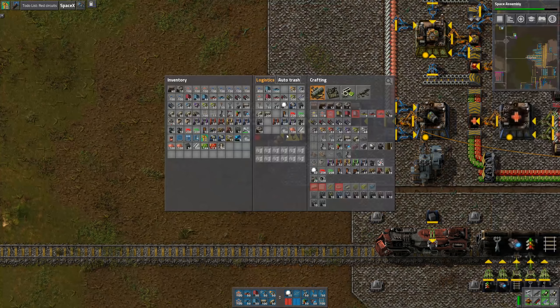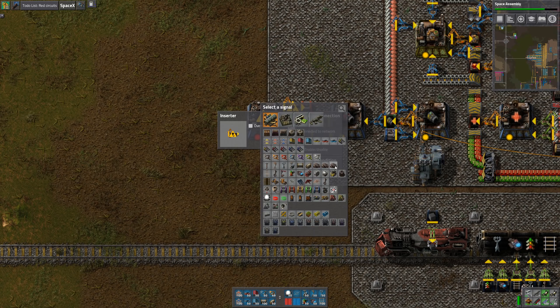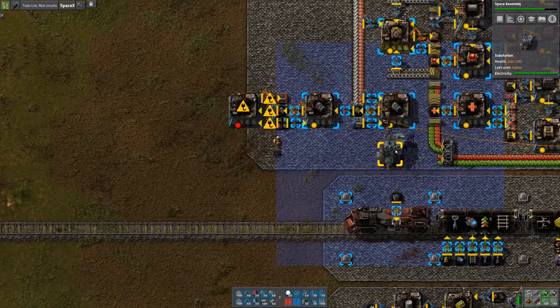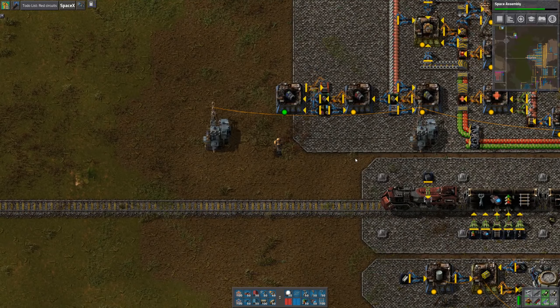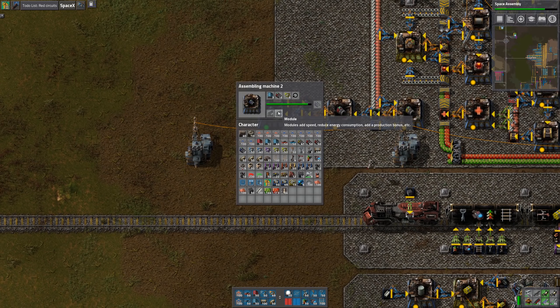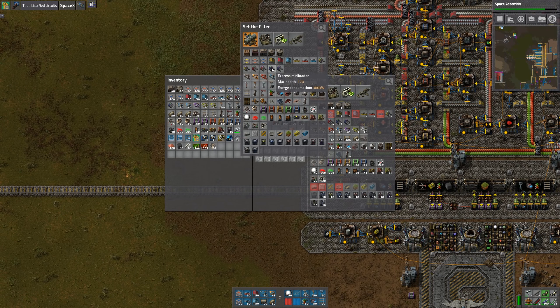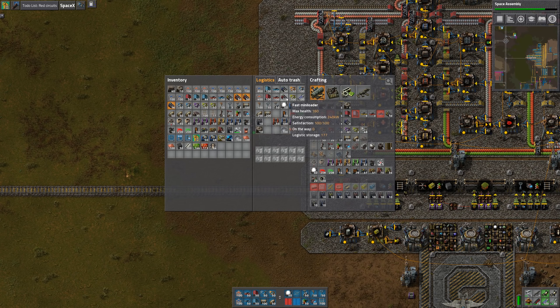I'm going to need another provider chest for the output, and we'll set that to turn off when we have a hundred. So now we can start getting some of those. I think 50 will be enough — I don't know why I'm requesting so many of these. And then I'm going to get rid of these yellow ones.